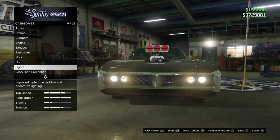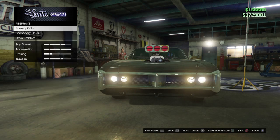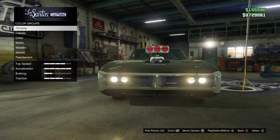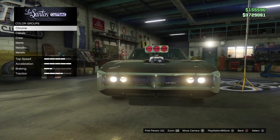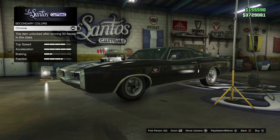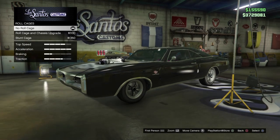For the respray, go to primary colors and go to classic, then hit black. For your secondary, go to chrome. For the roll cage, I didn't really choose one — you can do any kind of roll cage you would like.